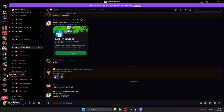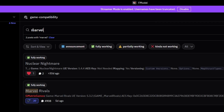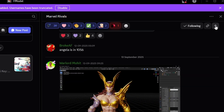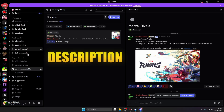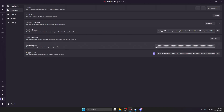Go to your Discord and open the FModel server. Go to game compatibility and search for the game you need. I'll search Marvel — you can see Marvel Rivals is available. Click on it, then press jump to top and you can see the AES key listed there. I will provide the Discord link in the video description. Just copy this AES key, go to RivalSporting, and paste it with Ctrl+V.